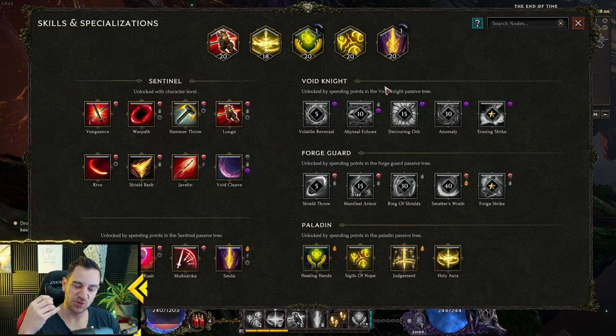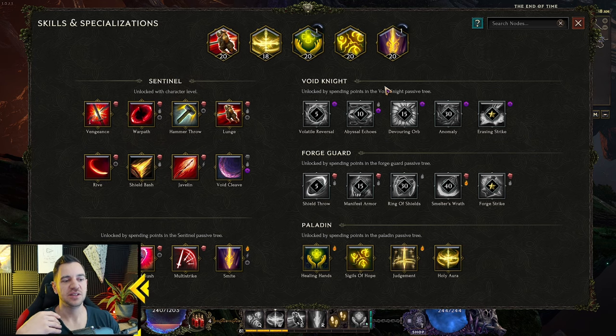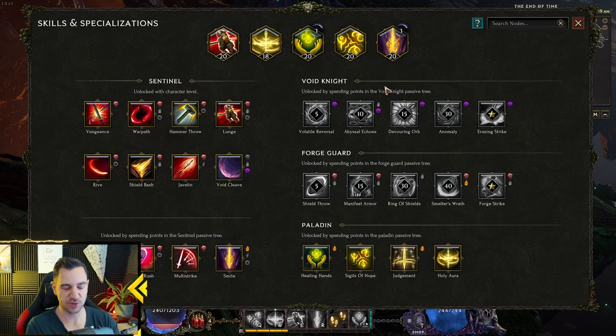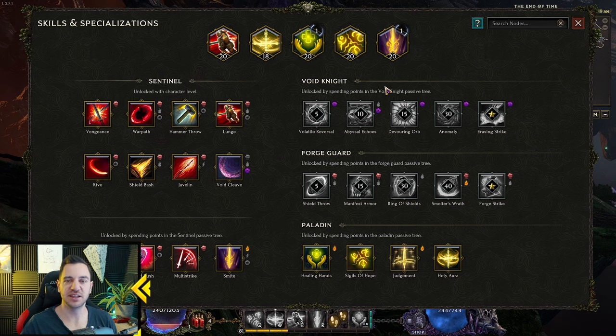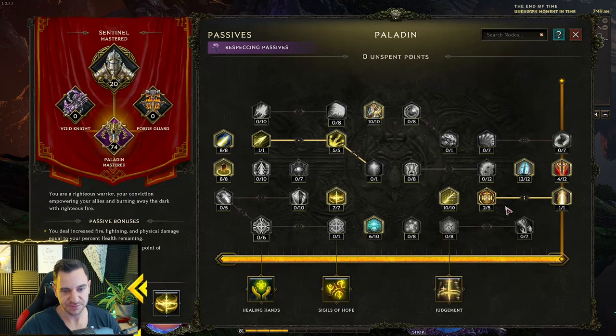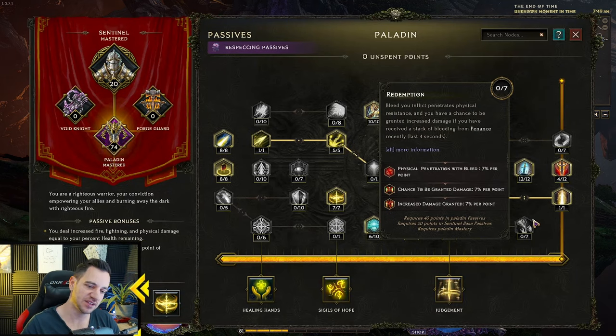My focus is playing each character to level 100 with each mastery, and within that mastery I can just respec and try a new build — change the passives, respec the skills, change different items. So in the late game, if I have a Paladin at level 100, I can play around with tons of builds all the time and see what works and what I like. It's easily done — you just go to the respec NPC and remove what you don't want.